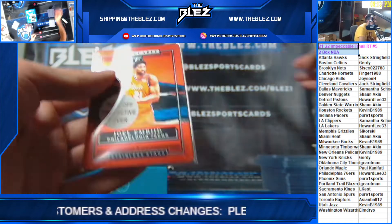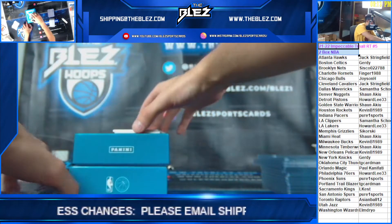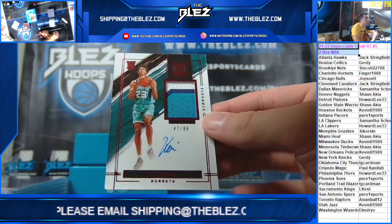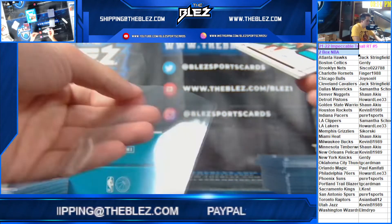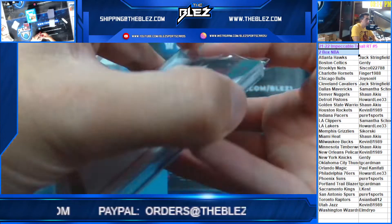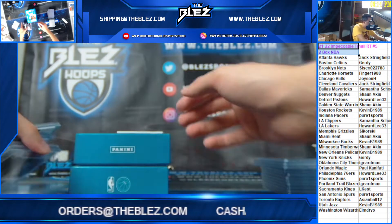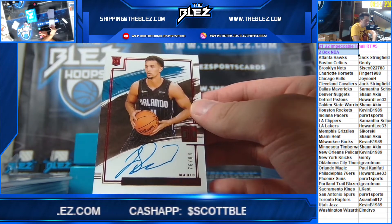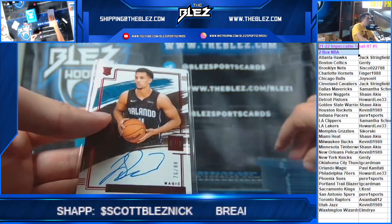We have an RPA — RPA is Kai Jones, nice, for the Hornets. And we have a true rookie auto numbered to 88 — yes, the IYO — of Jalen Suggs for the Magic. That's it.